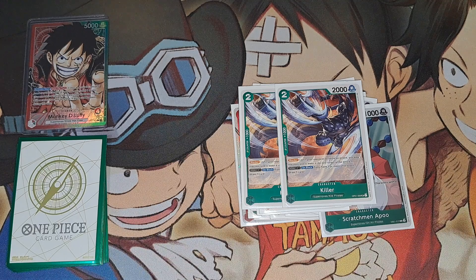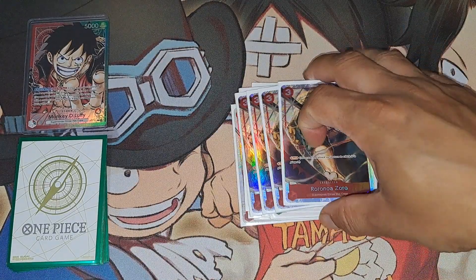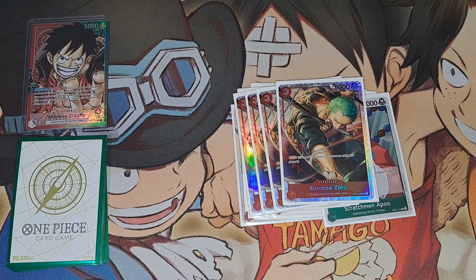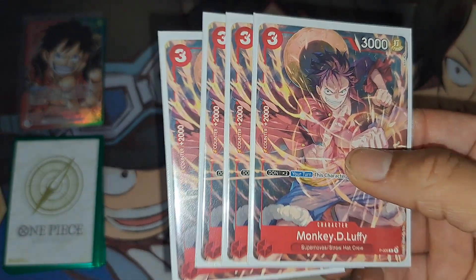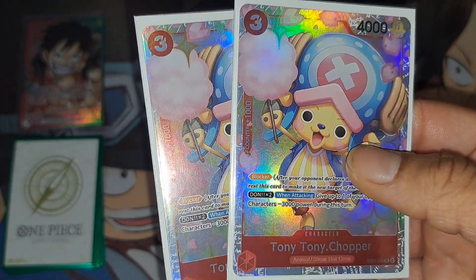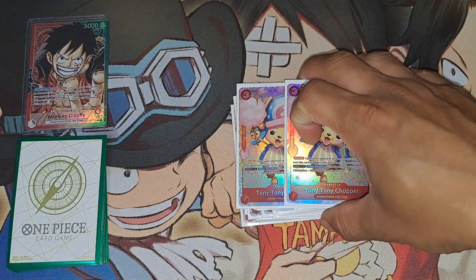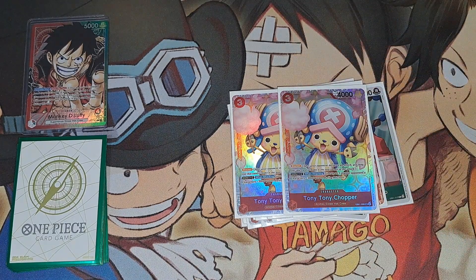Moving forward to the 2-drops: two Killer, just a good blocker if you can keep him out there. We got four Zoro — definitely searchable, can't whiff with that, works very well under the leader ability. We got 2-cost Luffy, definitely searchable by both searchers, gotta have him. And a new blocker — two Chopper, a good searcher. Two Killer for the Bonnie grab and two Chopper for the Nami grab, so you still have your blockers to keep you alive.